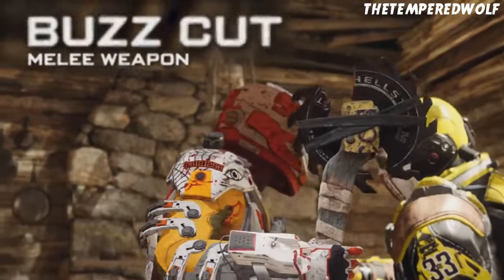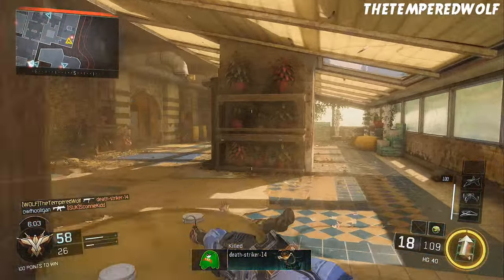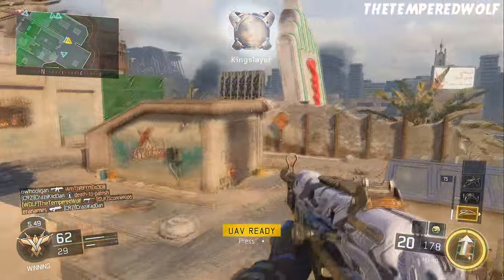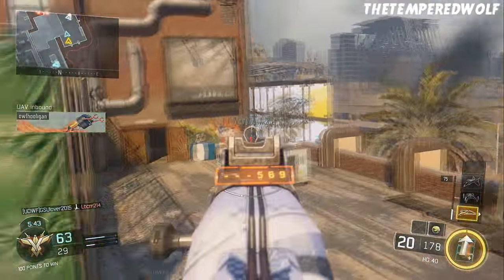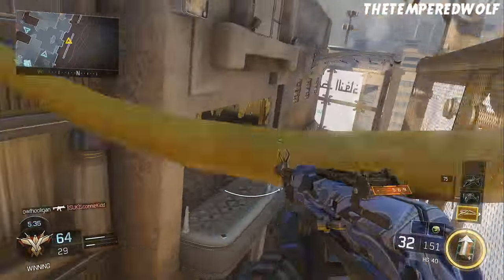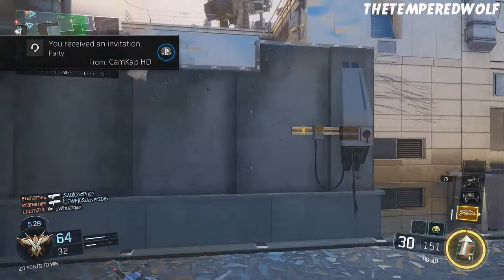Now let's get to the Nightbreaker and the Buzz Cut. The Buzz Cut looks like a razor — it has a handle like a combat axe and then a circular razor blade at the top, almost like a ninja star. It looks really cool and is probably one of my favorite melee weapons I've seen so far. It just looks like a circular razor with a handle on it.